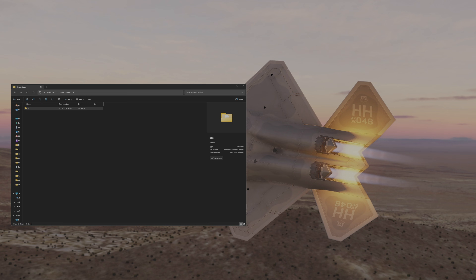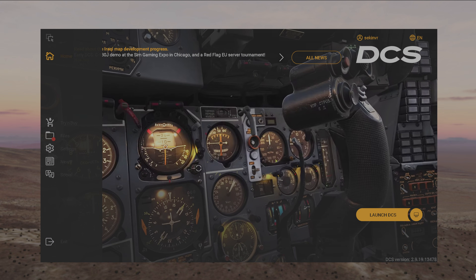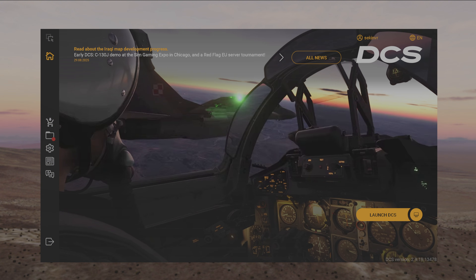Close that — there we go. We've got our original DCS folder back again. Go ahead and reopen the launcher one more time, and this should bring everything back to where we saved it. There we go — all of our settings and our various planes, aircraft, locations, and whatnot are restored.